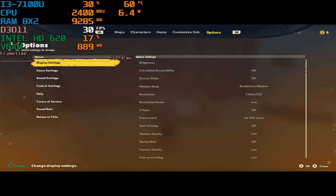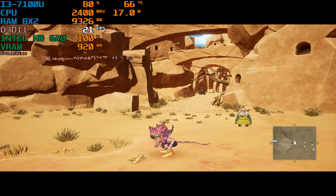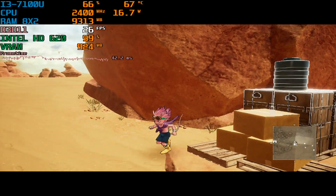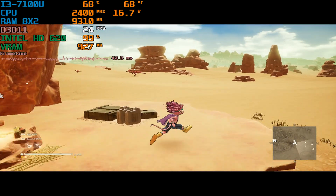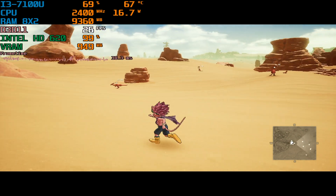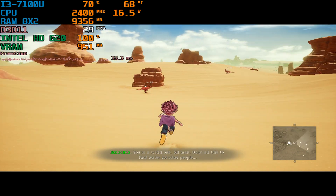No matter what I do with the settings, even when I use the config file, it kind of stays the same — stays around the 26 FPS mark. It was doing the same thing at 720p even though the integrated GPU is completely maxed out. It still doesn't work for some reason — that's how integrated graphics sometimes work. This game gives you an option to use DirectX 12 or 11; I chose 11 because DX12 had too much stutter. DX11 has less stutter and is definitely better.